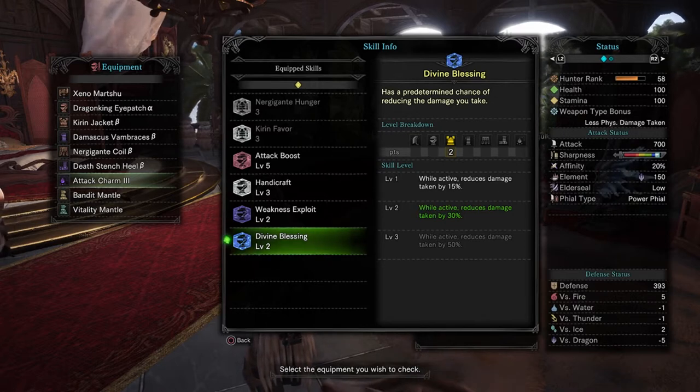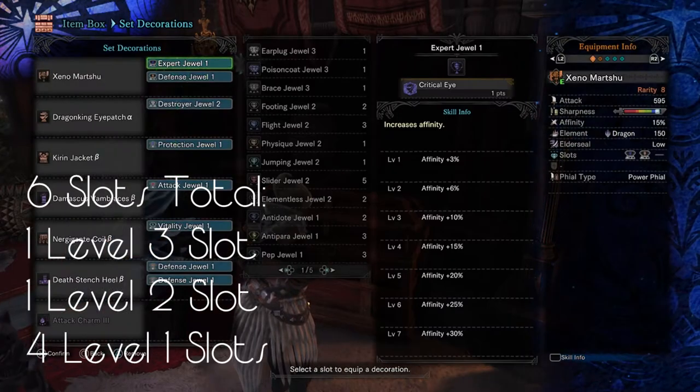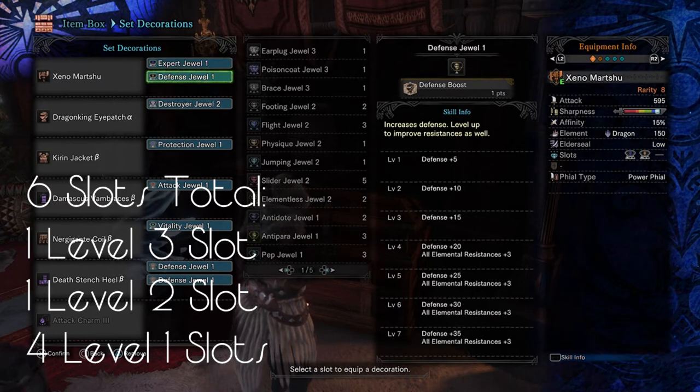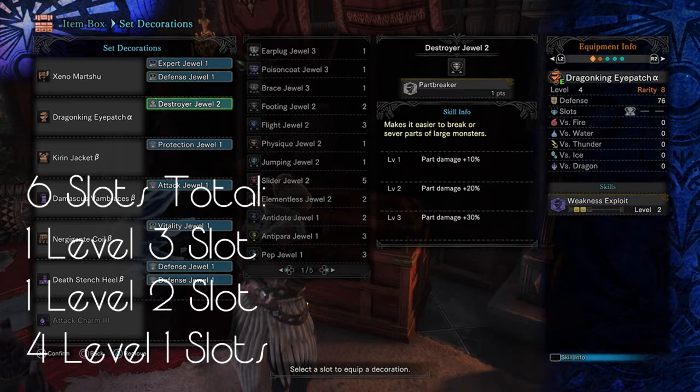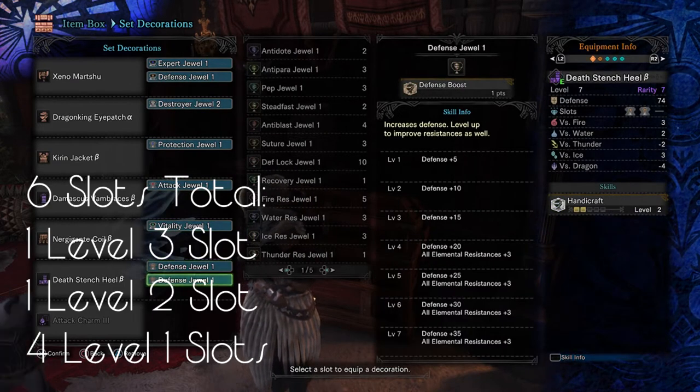You can increase these armor skills further with the decoration slots available on this gear, as there are 6 slots total available to use. From the armor itself you get 1 level 3 slot, 1 level 2 slot, and 4 level 1 slots. Depending on what weapon you use you may get extra slots — as you can see here, I'm using the Xeno Jiiva Switch Axe which gives 2 extra slots on top of the armor set.